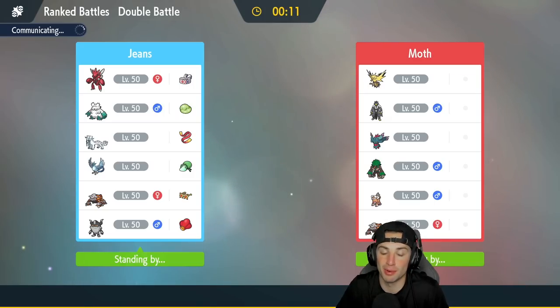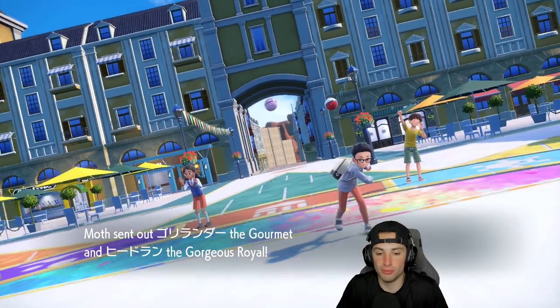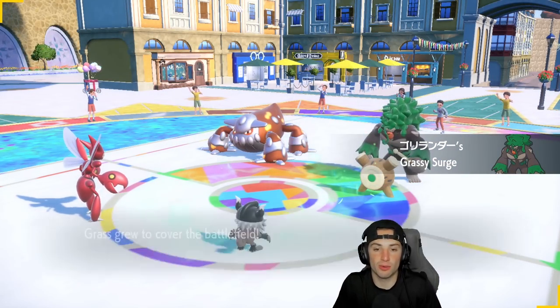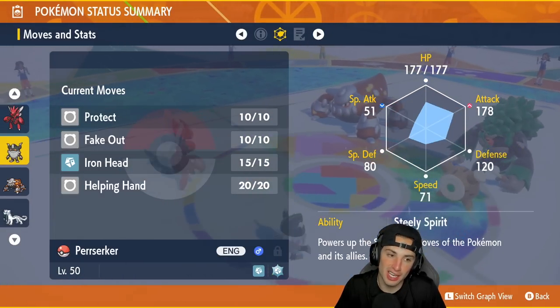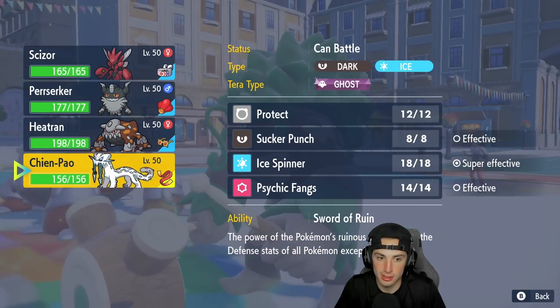Zapdos really thrives in rain — Thunder hits 100% of the time and it also has Hurricane, two heavy-hitting STAB moves that hit 100% in rain. We could honestly just go snow squad since it's really good up against a lot of these Pokemon, but I feel like we used up all our snow luck in that last match. Articuno dodging five moves was absurdly strong. It's going to be Heatran and Rillaboom for their lead. My Brute Bonnet should be faster than Rillaboom — I can Fake It Out turn one.